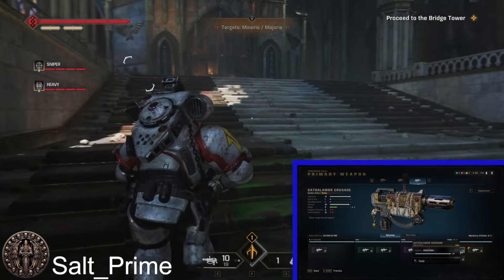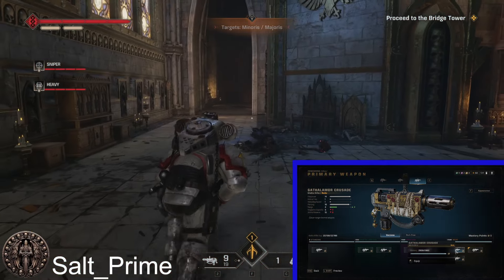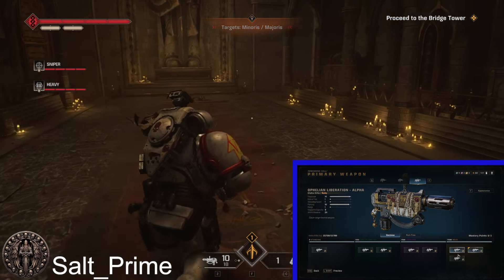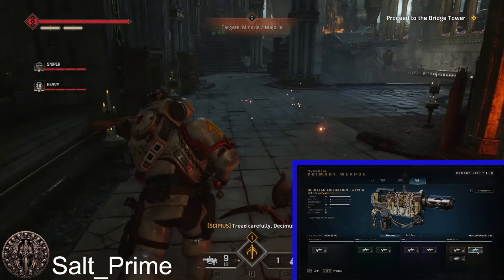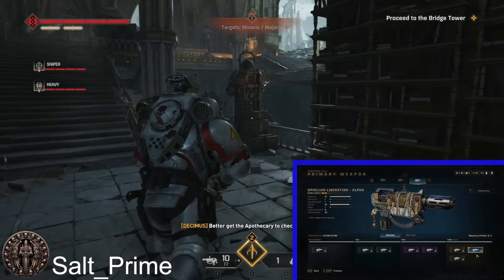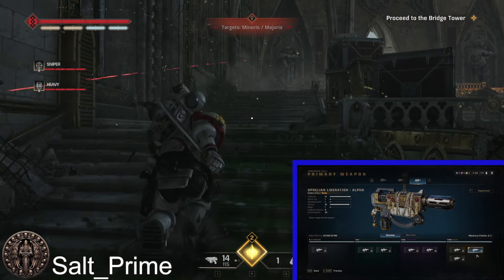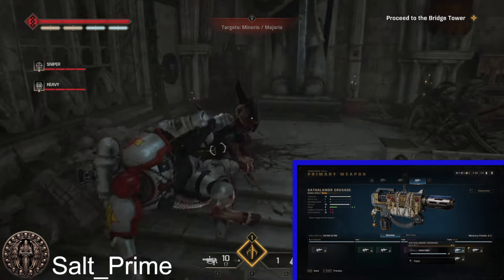The other variants are obviously better in firepower and range, but they are not better in ammo. For a class that wants to weave Melta shots into melee combos, the other ones are not the options — you need to go with the Ophelion Liberation Alpha. This is the one that ensures that when you're going through a mission from supply crate to supply crate, you're still going to have ammo in between. If you went with the other ones, after the first two or three fights you're going to be out of charge.